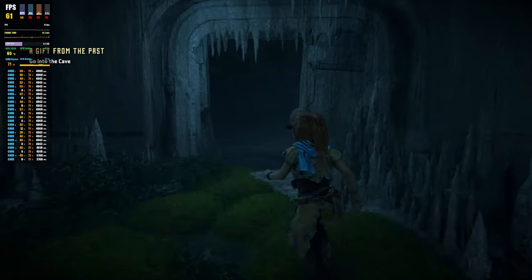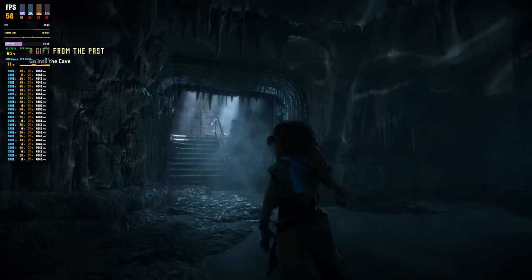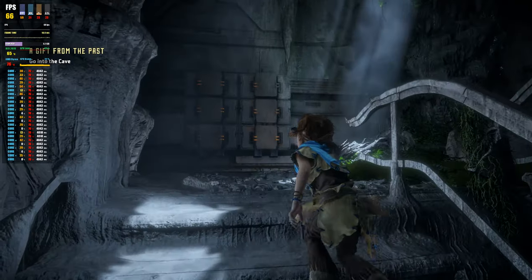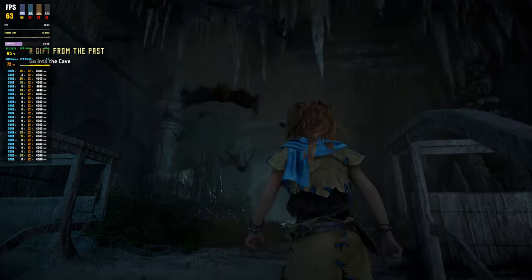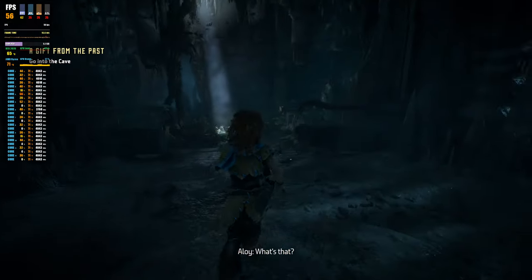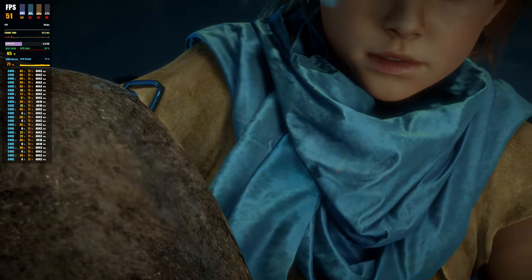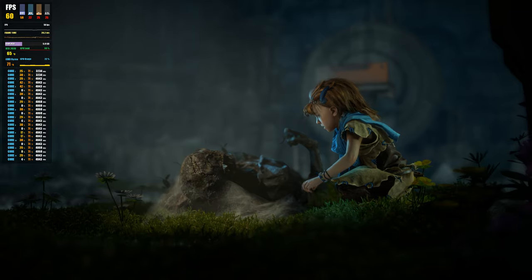Let's head outside. Looks nice in this cave — nice volumetric effects, light shafts, volumetric fog as well. We'll drop some settings to see what we can do to improve FPS without degrading the visuals much. Currently we're floating around 50 to 60 FPS.